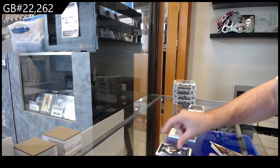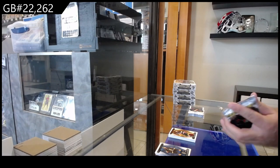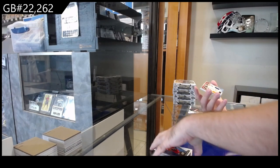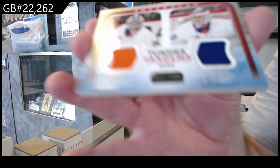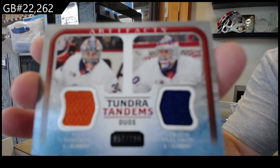4.99 for Buffalo of Owen Power. We've also got a Tundra Tandems dual jersey — Sorokin and Varlamov for the Islanders.